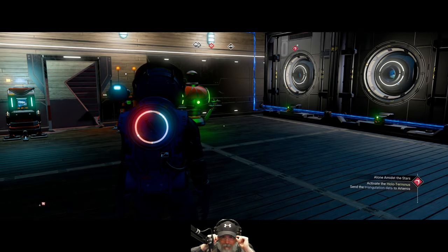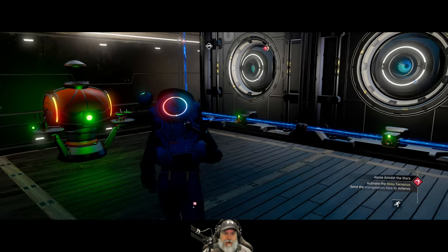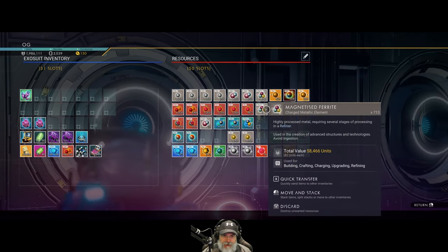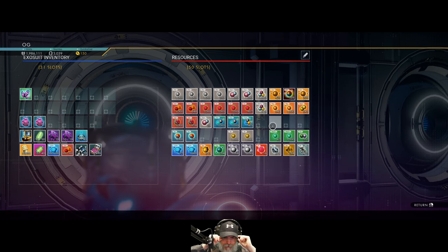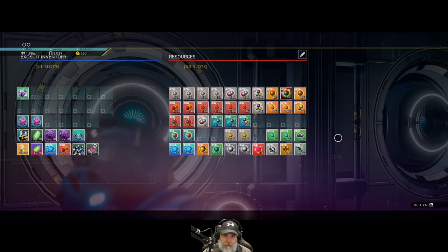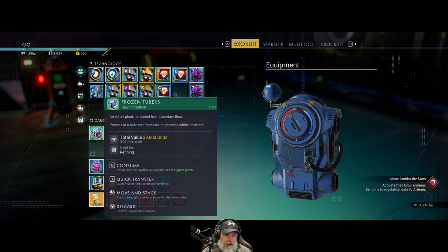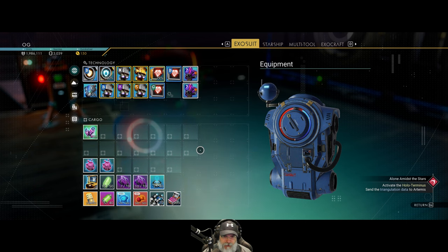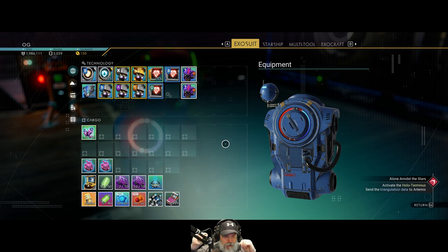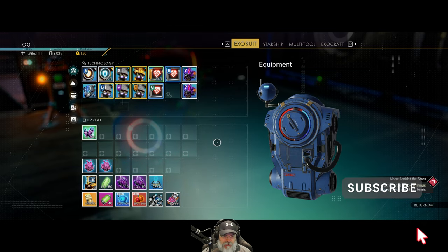Welcome back to No Man's Sky. I'm Little Guy Gaming and in this episode we've got lots to do as usual. I've spent quite a bit of time off camera gathering resources, so we have a whole bunch in here. We're going to continue doing some upgrades and installing some new parts, and I want to focus on the exocraft this episode. I went over to the frost planet and mined up a bunch of dioxide, which works for both life support and hazard protection and uses a lot less than oxygen.